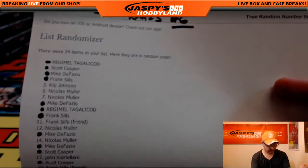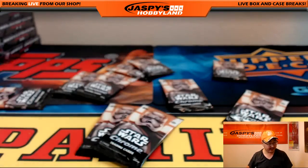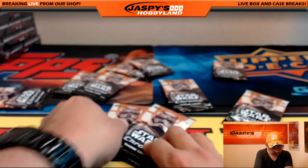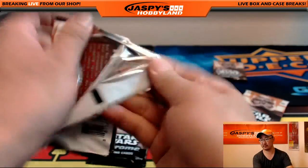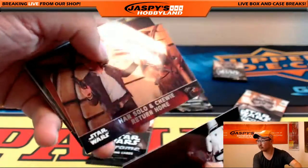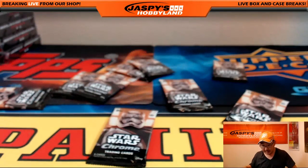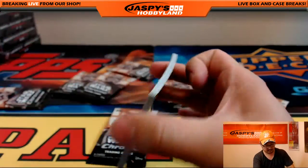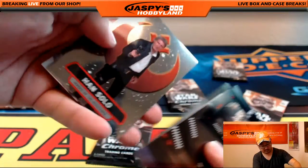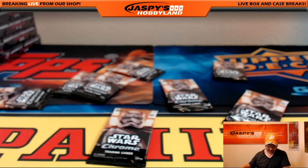Kip, you are next. You start off with pack five and you have pack twenty. There's five. And pack twenty is way over here — good luck. It's Han Solo, and there's the other refractor in the back. Thank you, Kip.